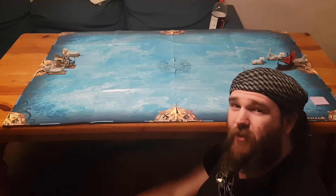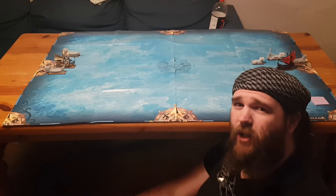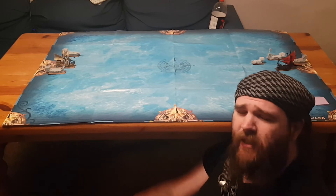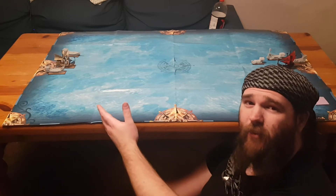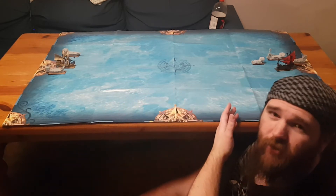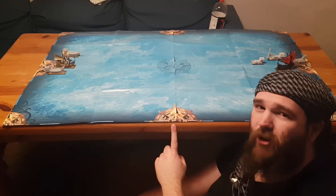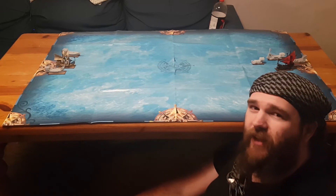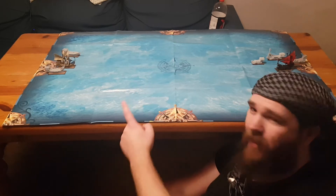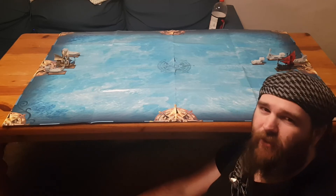Here we have a recreation of the Battle of Tzatziki Island, which of course, as you well know, took place many miles away from Tzatziki Island in open waters. We have the Baselian fleet coming in from the north, the orc fleet from the south, and the wind is blowing from the west eastwards. The orcs have taken a diamond formation and the Baselians are sailing line of rest.